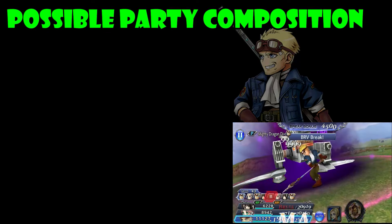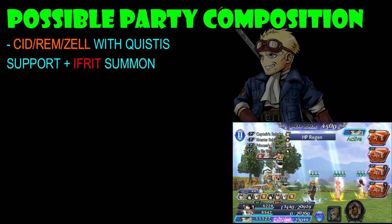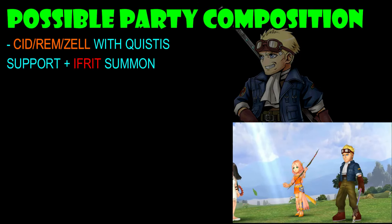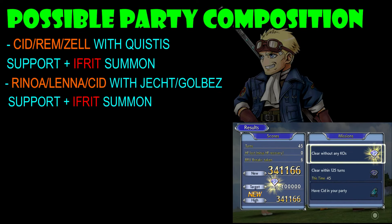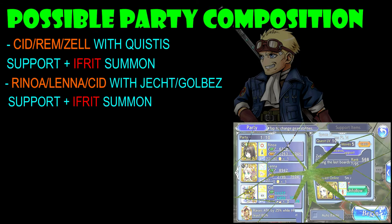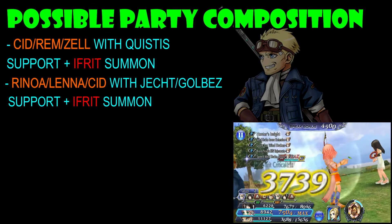Now that we're done with the general tips, it's time to take a look at some possible party compositions. The first one is always going to be your synergy characters: Cid, Rem, Zell. I'm putting Quistis as the support here because that extra delay will actually help you out, and of course Ifrit for the summon. The next team is for if you're planning to carry Cid in this Lost Chapter — you probably want to do this in one go. If you don't have Cid powered up, you want Rinoa, Lena, and Cid with a Jett or Golbez support. You can also throw in Quistis or Rinoa for extra HP damage, and of course Ifrit for the summon.